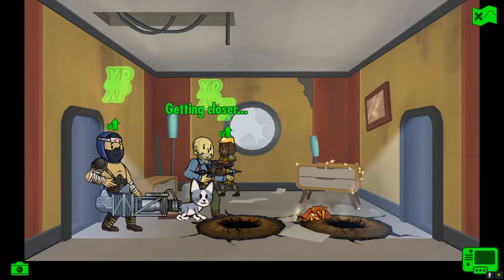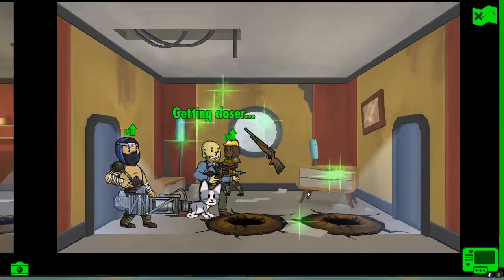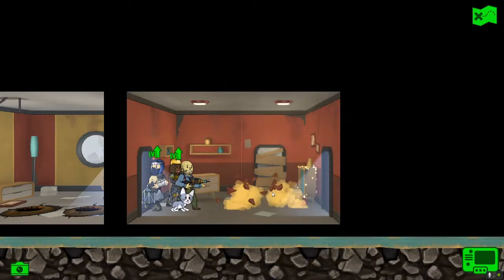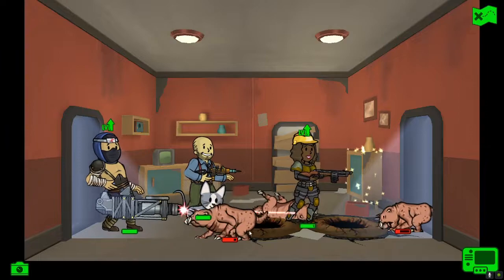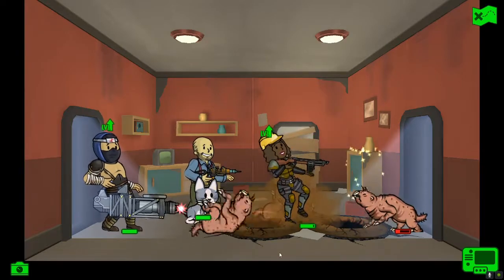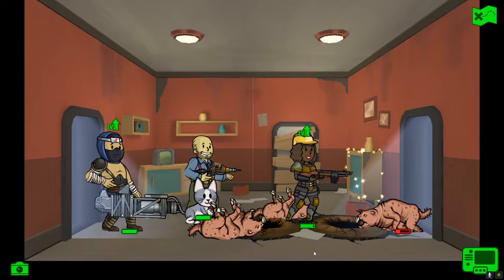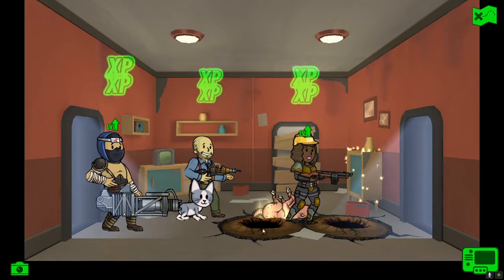Insta-death - lovely. Let's collect a body. Oh, it's a lab coat. Not quite sure how a rad roach managed to have a lab coat stuffed inside it, but you never know what they consume. Into the next room we go, and it's more mole rats. Let's get these guys dispatched. Nothing too difficult being faced yet on this survival quest, on survival difficulty.